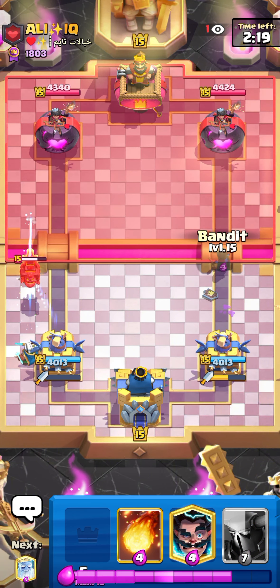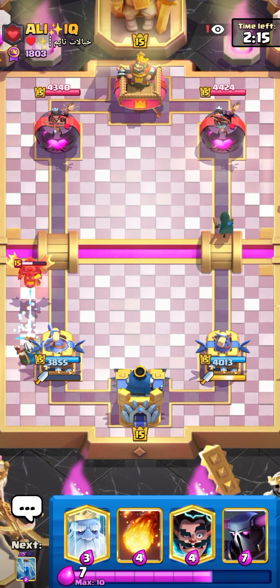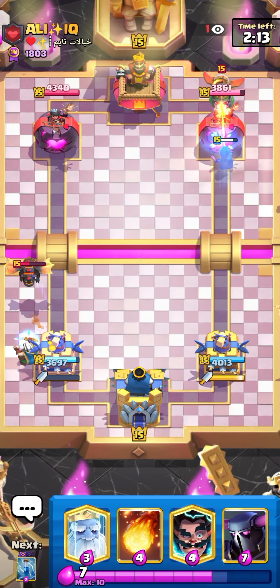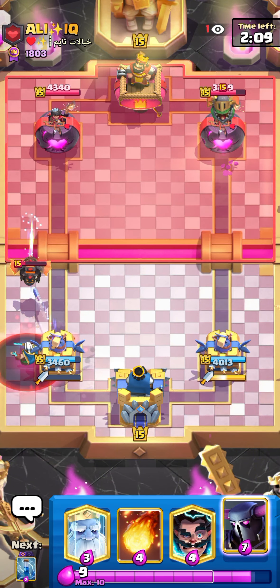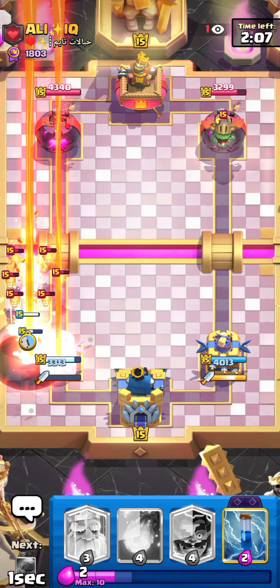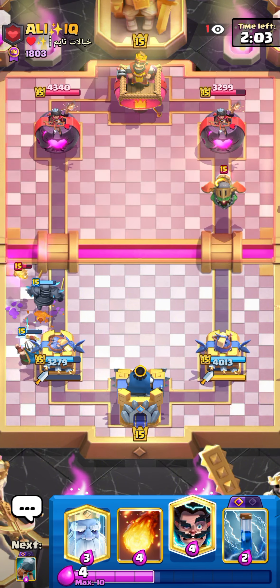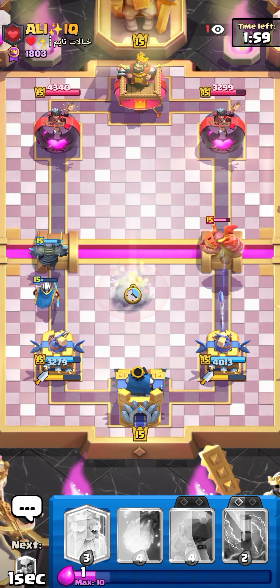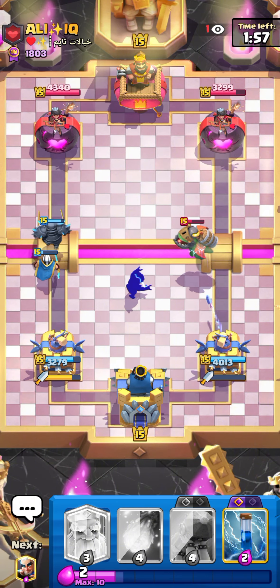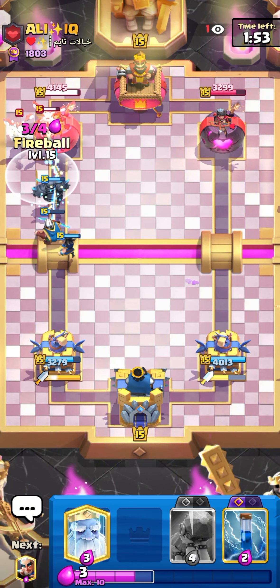Let's see what he does here. Let's go for bandit to force out something from him. He goes for inferno — I don't know if that's a good play or not. Let's go for pikka. Beautiful. Let's go for electro wizard right there. I could lose if he goes for balloon, but let's go for fireball.